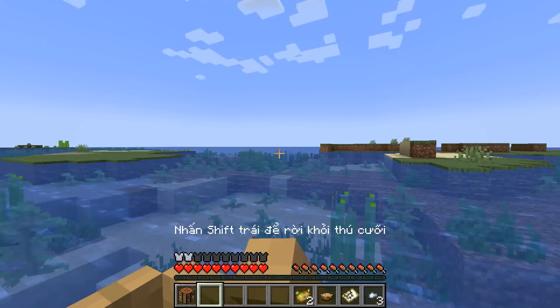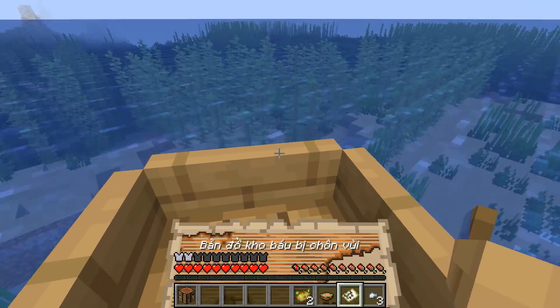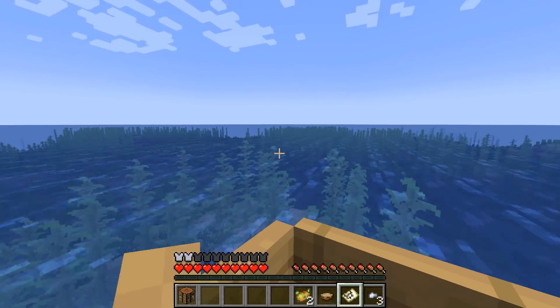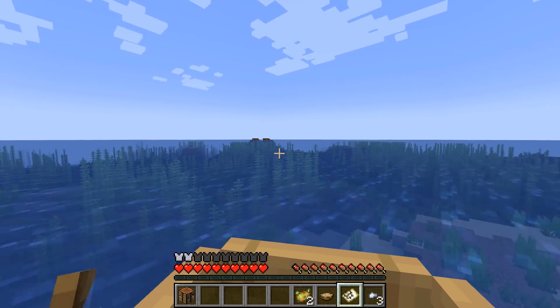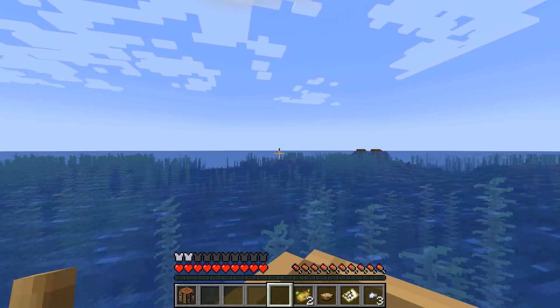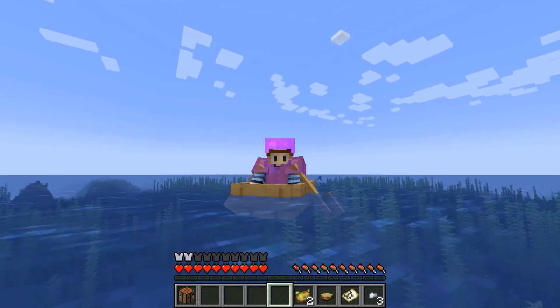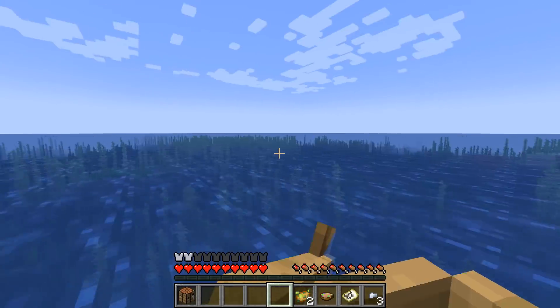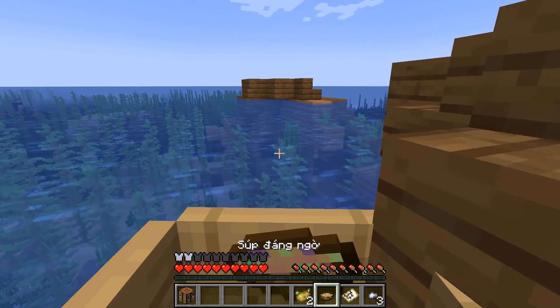Bây giờ mình sẽ bơi tới 1 cái hòn đảo khác vì chỗ này sao mà sinh tồn. Mình cứ bơi vòng vòng đi, tìm kho báo. Nếu mà thấy được thì mình sẽ tới đào, còn không thấy thì cứ bỏ đi. Cái chấm có vẻ to hơn rồi, vậy là mình đi đúng hướng rồi. Và mình phát hiện ở đây lại có 1 cái tàu đắm nữa. Mới vô mà kiểu đi khám phá đại dương rồi, xịn cực kỳ luôn!